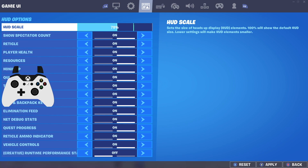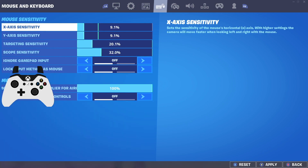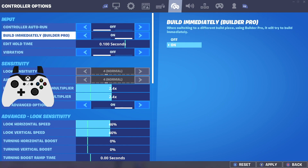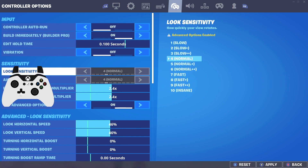One thing you can change that I like a lot is lowering your HUD scale. I recommend anywhere from 75 to 80 percent, maybe a little bit lower if you decide you want to do that. The reason being it gives you just a little bit more FOV, because it makes your gun and your map smaller. So if you're going for a flick shot on a player to your upper right or bottom right, you're going to have a little bit more FOV on the player you're going against.